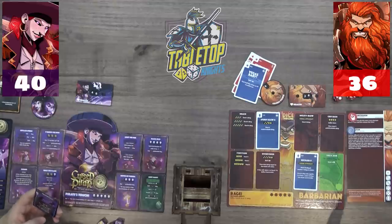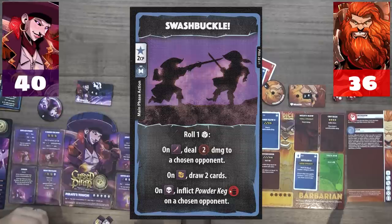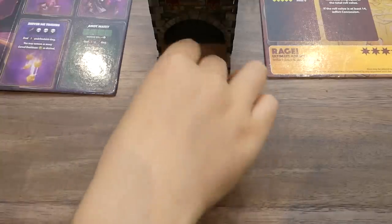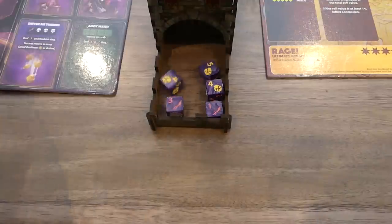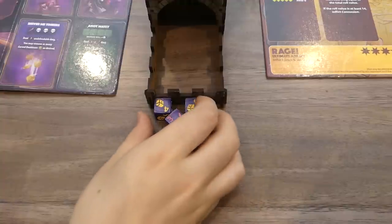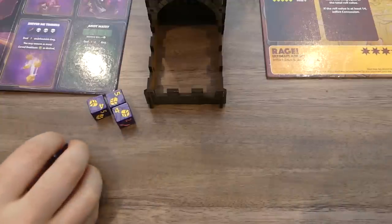Caleb starts his next turn and spends two CP to Swashbuckle — rolling a die: on a sword deal two damage, on a treasure chest draw two cards, on a skull inflict a powder keg. He rolls a sword, dealing two undefendable damage, dropping Victor to 34. Then Caleb does his main roll and gets three, four, five.